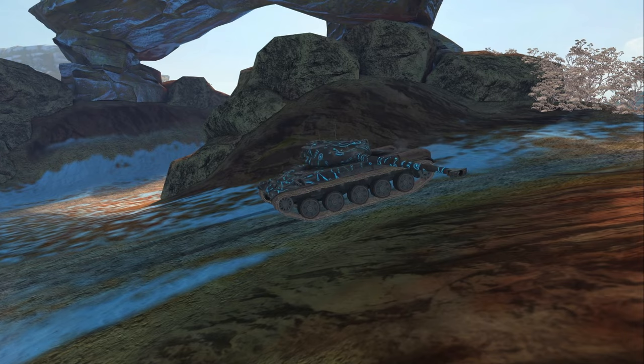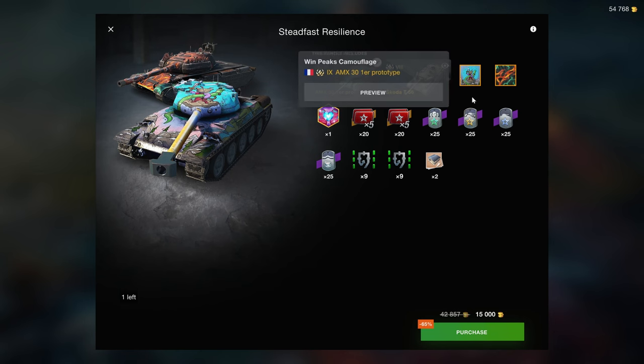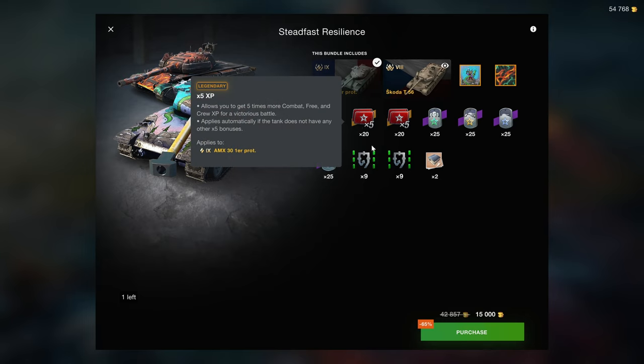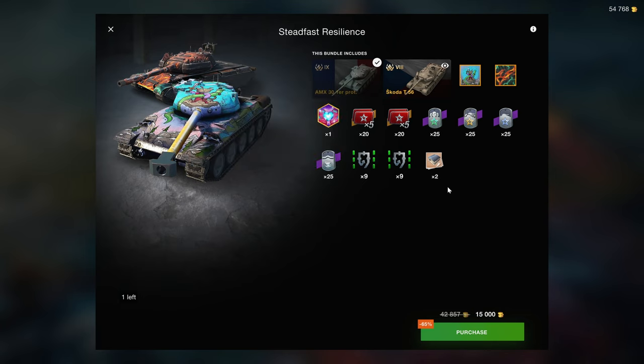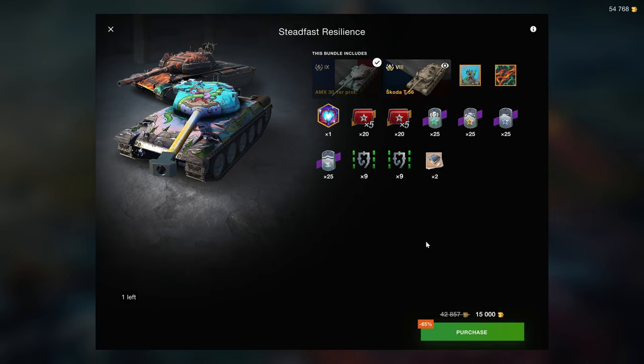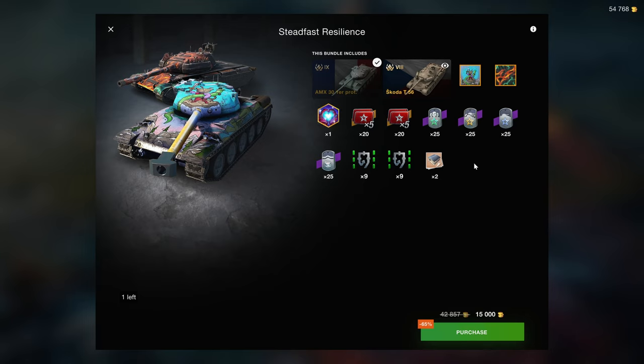If you are looking for a fun vehicle with no focus on grinding credits and you have money to spare, this can be a useful bundle. However, these are not primary vehicles you absolutely should have. The bundle also includes camouflages and avatars, which I ascribe a value of zero to, and times-five boosters locked to both vehicles, diminishing their value significantly. The epic boosters — especially crew XP and free XP — are best used for standard vehicles. I don't personally recommend this bundle.